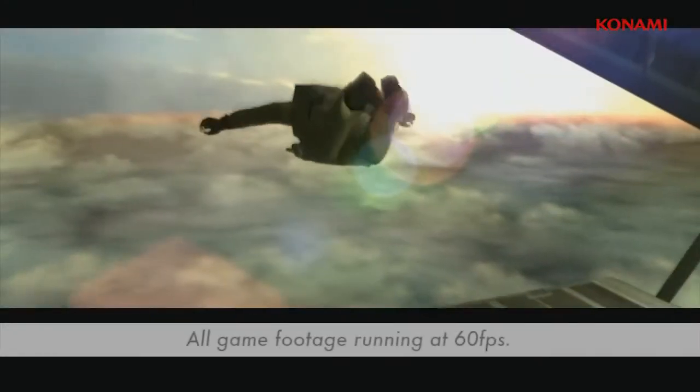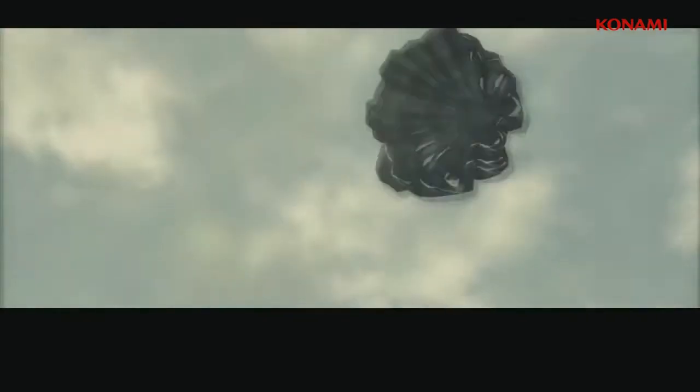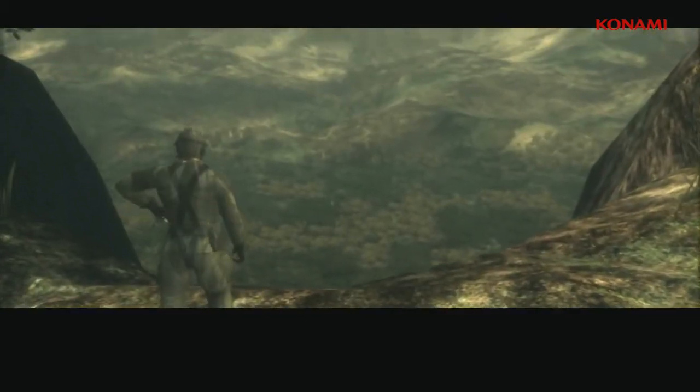So here we are jumping right into it, so to speak — this of course being the Halo Jump at the beginning of the game. For those unaware, this game introduces Naked Snake, later to be known as Big Boss, and basically serves as the beginning of the Metal Gear Solid saga. As I come gliding down through these trees, you'll see some cool effects such as light streaming through the canopy, dust, lens flares, and shadows cast on Snake himself as well.